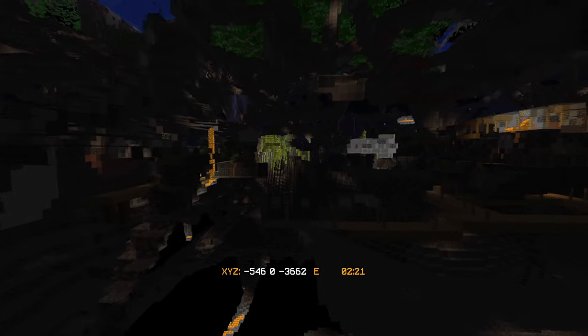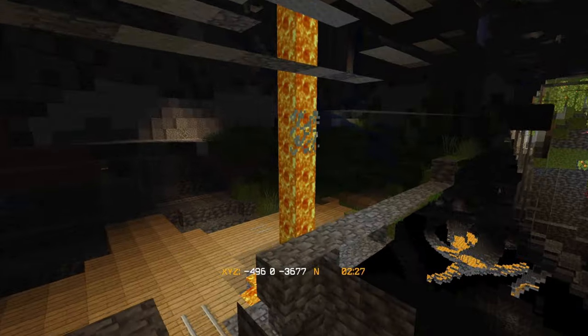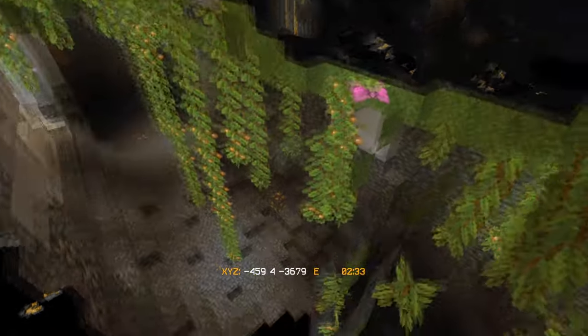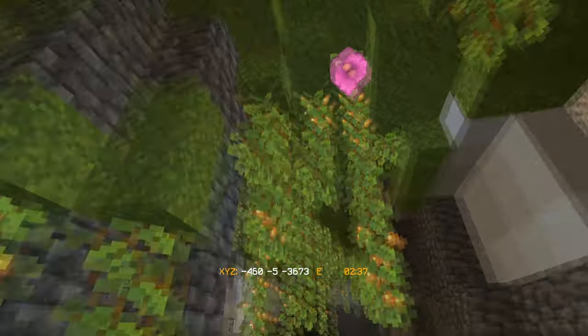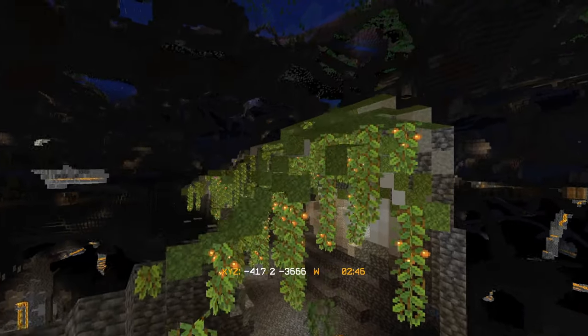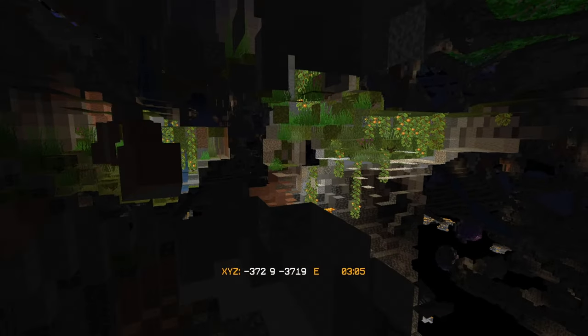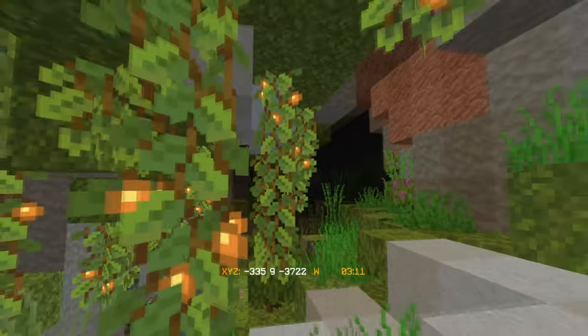It took a lot longer than I thought. I thought they'd be a little bit more common, but apparently not. Here's what I'm looking for - you can see the foliage starting. This is a lush cave right here. We've got the new leaves and the glow berries, some of the moss. This looks like a particularly small one, but you can see the azalea and stuff like that. Yep, this is the lush caves.